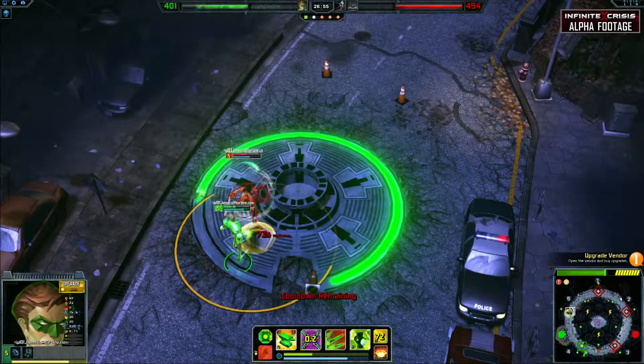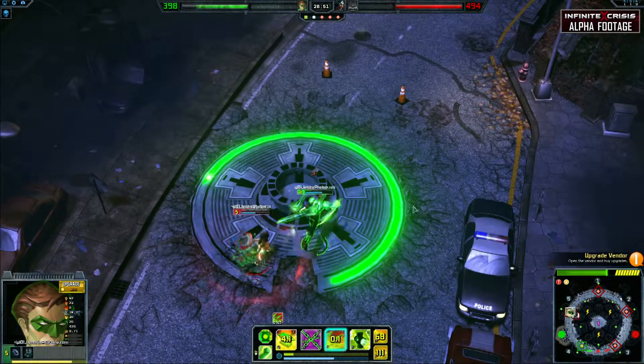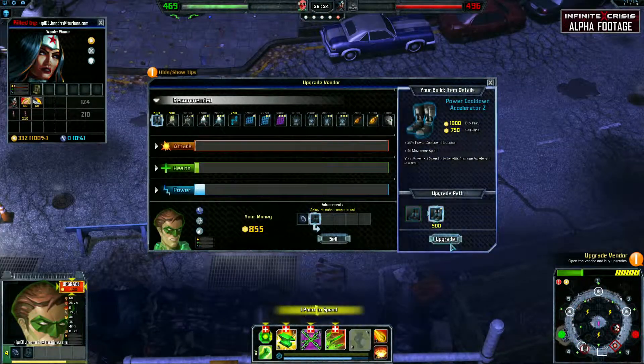If you're looking for a little bit more burst potential, grabbing Meteor and Detonate Matter both combo well with Green Lantern's abilities. For items, pure damage can work if you have the team to support you, but otherwise grab cooldown reduction early to maximize spam ability and chain Constrict your opponents.